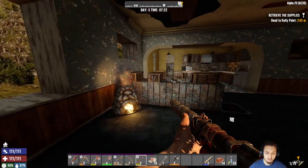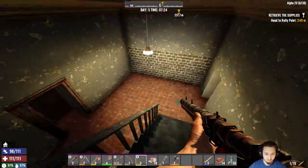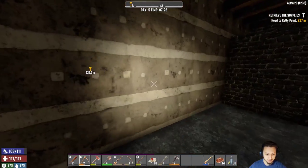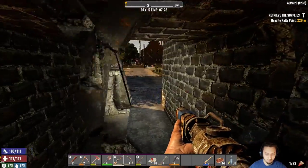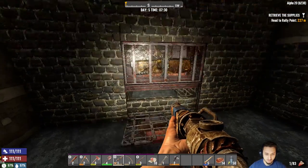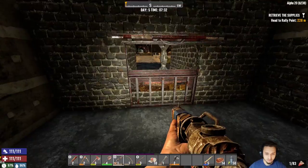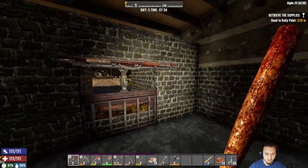Hey, what's up guys? We're back on 7 Days to Die. It's day 5. Last night we got some preparations done for the horde that's going to be showing up anytime. So what we did is we took this garage because it's basically made out of all concrete. We got a nice little entryway for them to funnel into. What I did is I took these doors and I flipped them on their side, so now I have a nice easy way to open and close them.